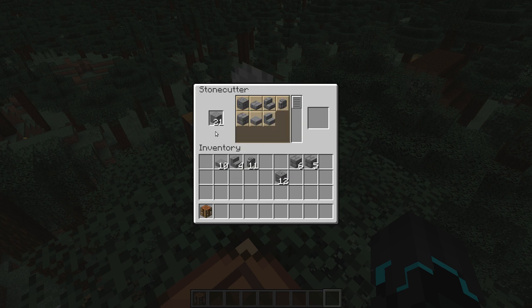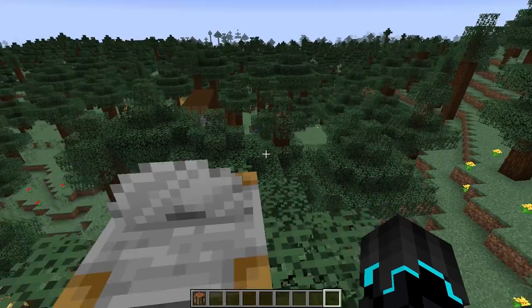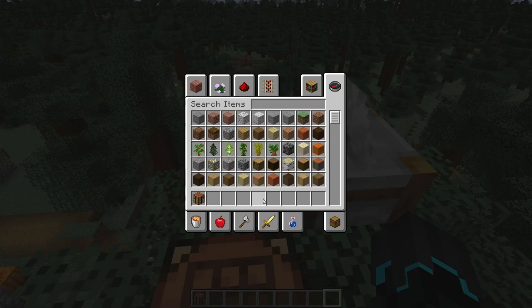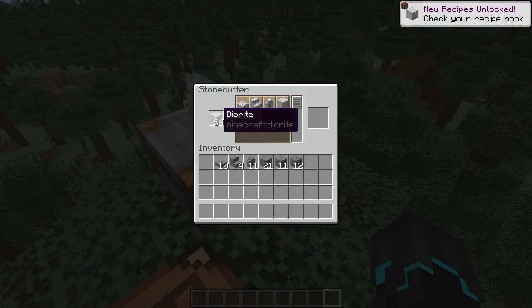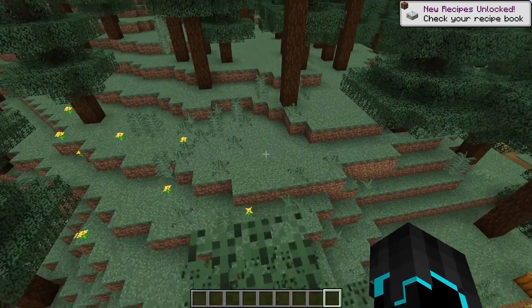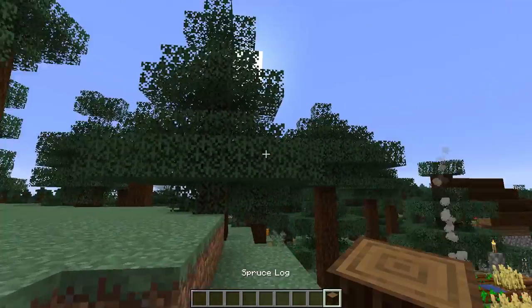You can only use the stone cutter with the actual source block. So this is a source block because you can make something with that block — if there's something you can make with it, you can use it in the stone cutter. Now let's take diorite, for example — put that in there and boom, you get options. I don't think you can use it with anything other than stone variants though.